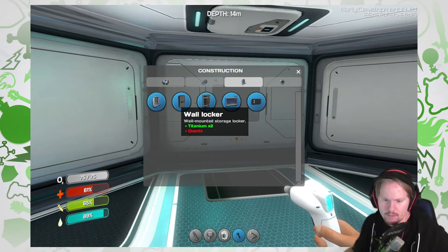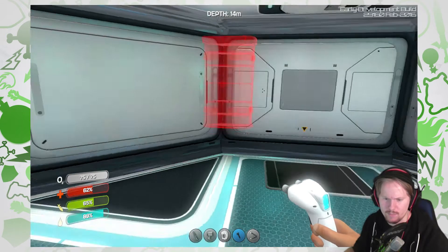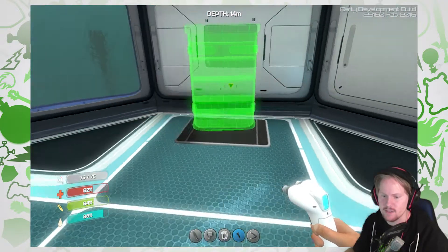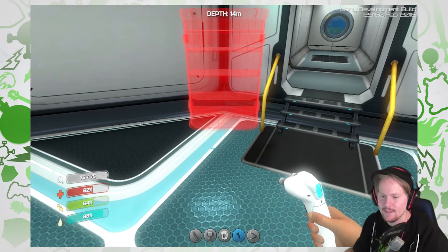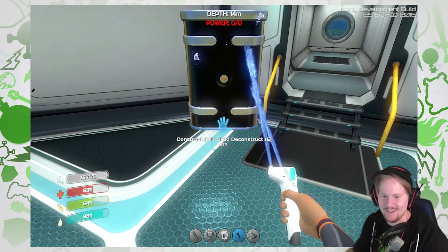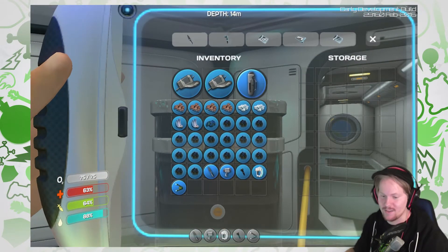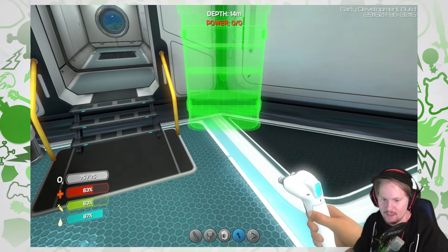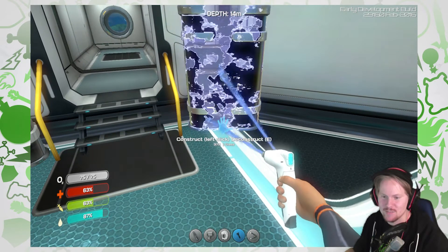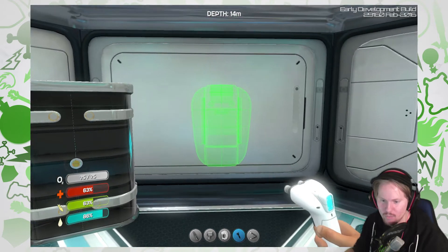Wall mounted storage locker — I thought the locker was the same. What's the difference? I don't know — let's just build a locker. Okay, this stands freely. So that's pretty cool. Let's put it exactly there. Left click just to open. There's a big storage — oh my God, that's awesome. Let's build exactly the same one on the other side. Now the symmetry freak in me is gonna jump out. Let's build a fabricator on the wall in the middle here.